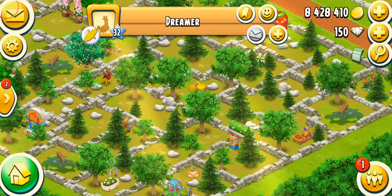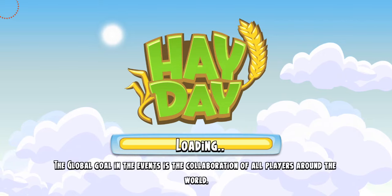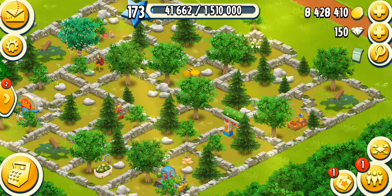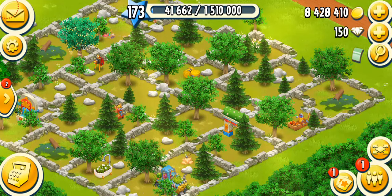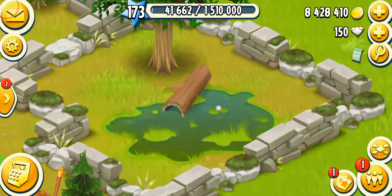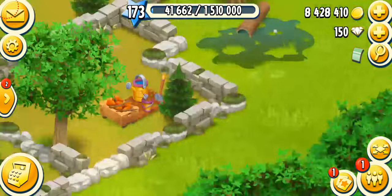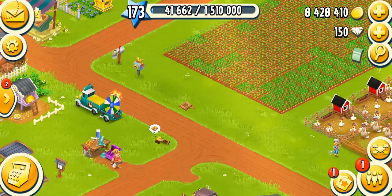I don't know if the Hay Day team is going to add more land in the future with expansion permits — that would be crazy. I hope not, or at least not for many years, because a lot of people still have so much land to open. If they kept adding more land, that's just going to ruin the fun. Anyway, to expand a piece of land you just tap on it and boom — your farm is expanded. That's basically how you do it.